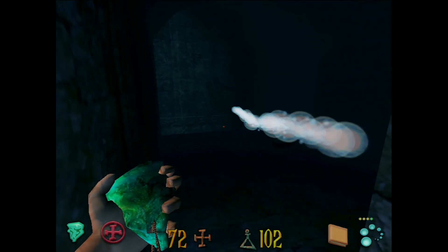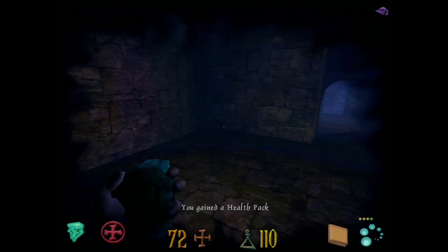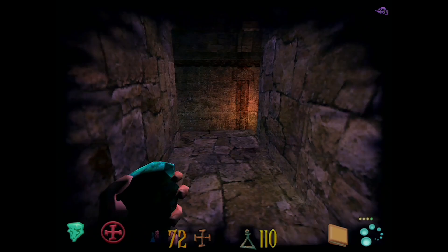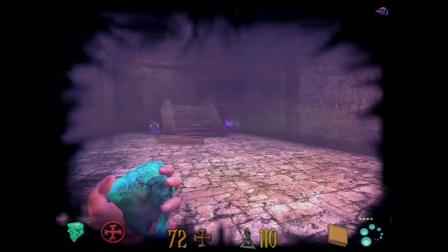Okay, we could go that way. What do we got in here? Health pack. Possibly more enemies — I guess we'll see. Just keep cruising. And I guess you jump down here, because what else are you going to do?